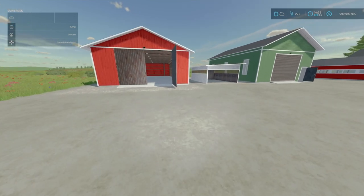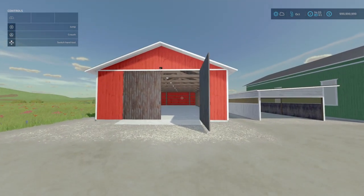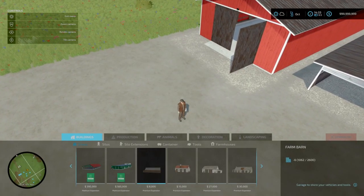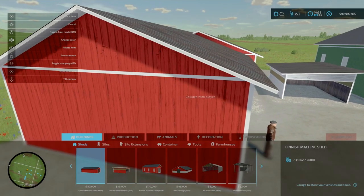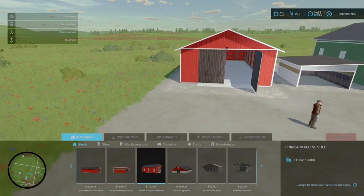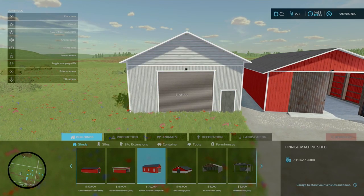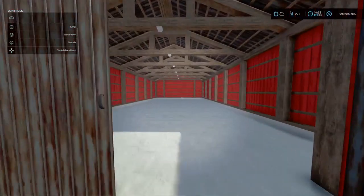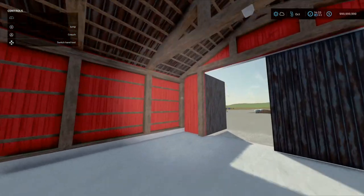First of all, we've got a finished machine shed by Jamo. It is 10.42MB to download. Slot counts are 9, 6 and 9 slots. These can be found under Build Mode, under Buildings and Sheds. So we've got an ultra-style machine shed, a smaller machine shed, and a more modern-looking shed. All of them have a variety of colour options, and they all go down to one slot count after you place your first one. Prices are 50 grand, 15 grand, and 70 grand.